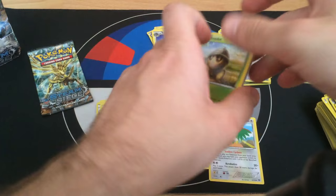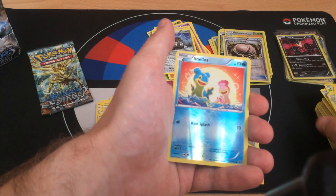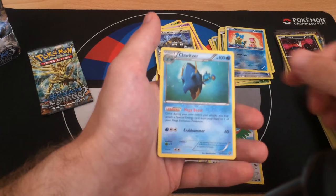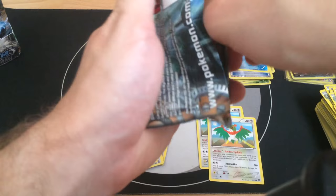Pack sixteen: Drifloon, Napalm, Mankey, Shellos, Braviary, another Armor Fossil Shieldon. Shellos Reverse and the rare is Clavitzer - very nice! Mega Boost ability: once during your turn, you may attach a special energy card from your hand to one of your Mega Evolution Pokemon. So you can attach Strong Energy to your Mega Steelix, for example. I basically got Clavitzer and Clavitzer Break - not bad at all.